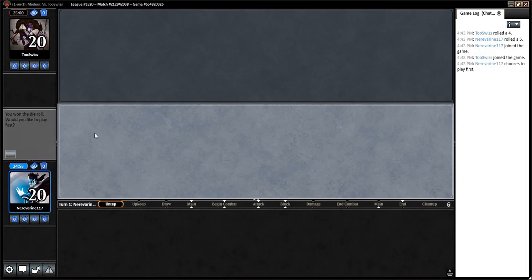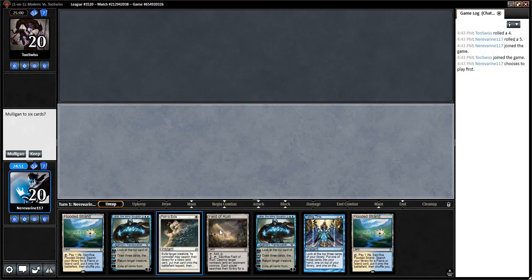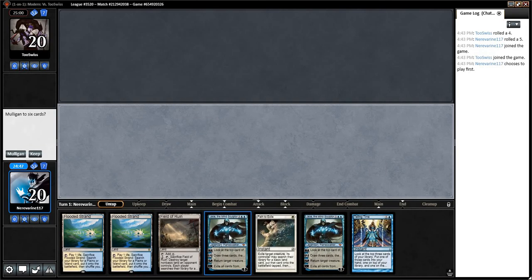Hello everyone, welcome to match 2 of our White Sun's Zenith Miracles deck. Double Jace is a little shaky, but we do have Telling Time and 3 lands, so we'll go ahead and keep this hand.